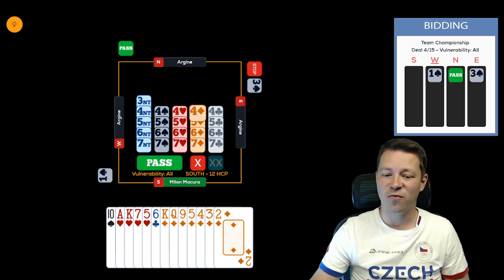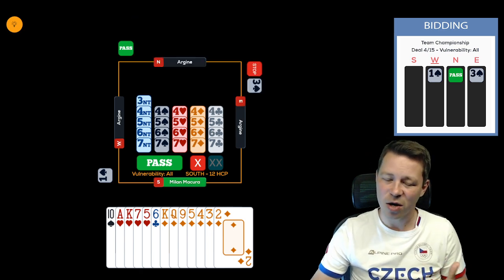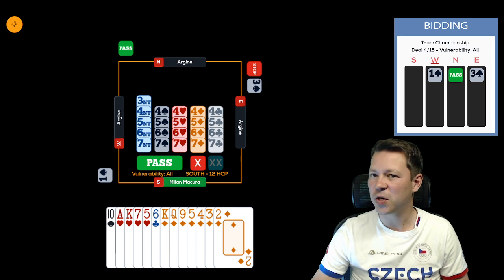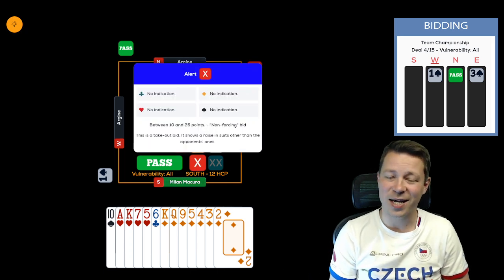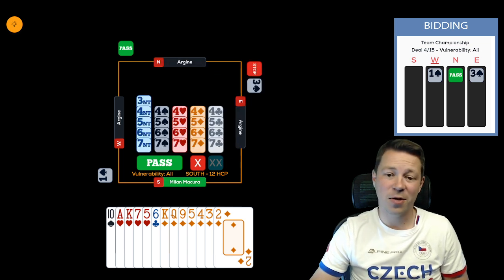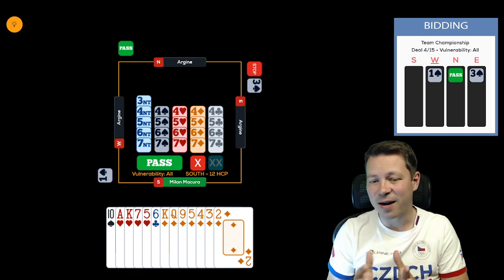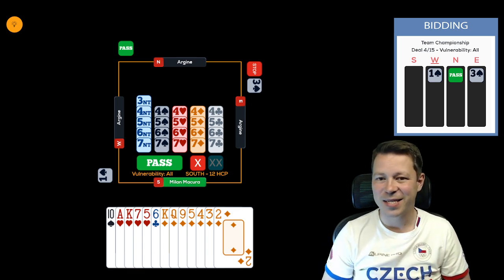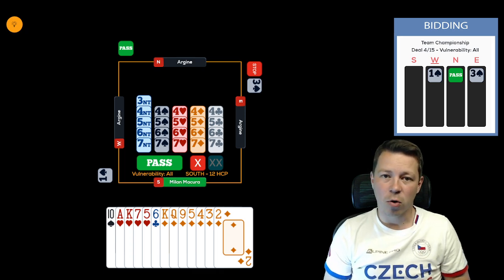One option is the four diamond bid because you have seven diamonds. Another option is double, because you have four hearts — if partner bids clubs you can bid diamonds in the second round. So if you double and partner bids four clubs, you then bid four diamonds, giving partner a chance to show diamonds and hearts. But this has to be agreed upon beforehand.